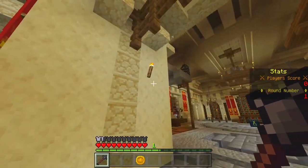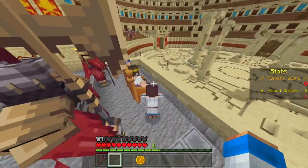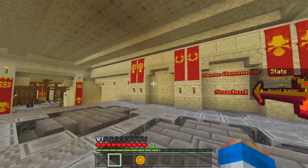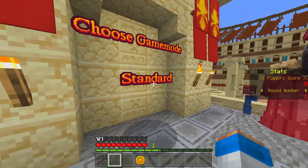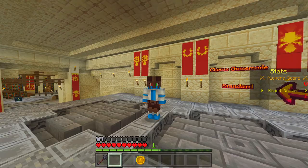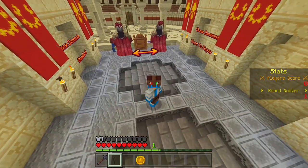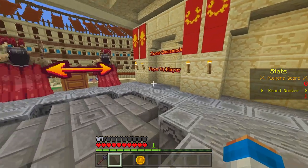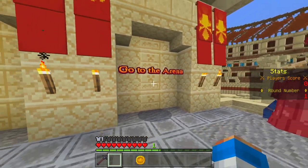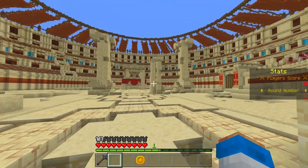To start a round you just go up the stairs where the Emperor is sitting on his comfortable chair. There are two different game modes: standard and player versus player. I don't have friends, so I have to play standard. But of course you can play with your friends, fight with them or together against them — both should be fun. You can prove your PvP skills here pretty well.